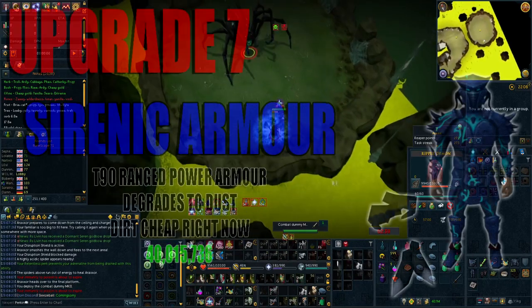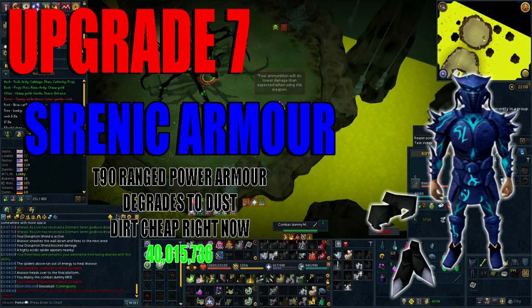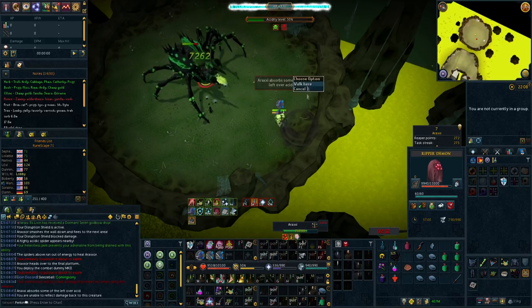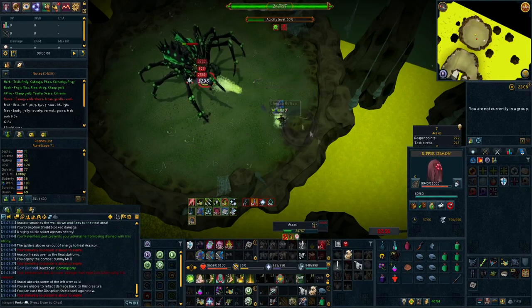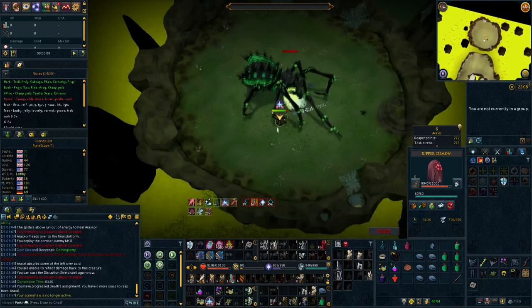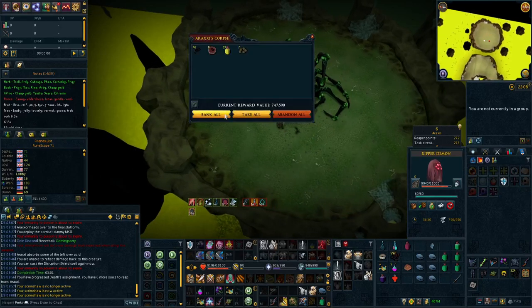Time to ditch the tier 70 armor deal and get yourself a set of Serenic armor. This is the tier 90 ranged power armor which degrades to dust, but it's dirt cheap right now at approximately 40 million GP. I'd also get out of the habit of being scared to use armor that degrades to dust — it's ridiculously cheap, and by the time you fully deplete all your armor charges you would have made your money back 20 times over. At this point you'll also want to grab Pernix boots and Pernix gloves — both relatively inexpensive at 5 million a piece and will give you extra range bonus stats.